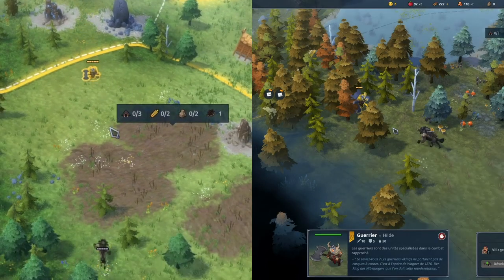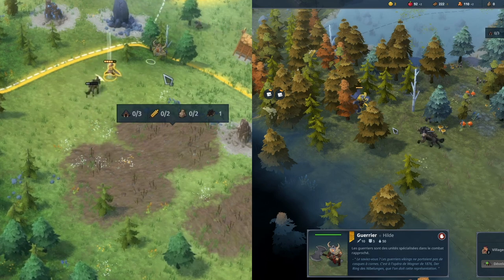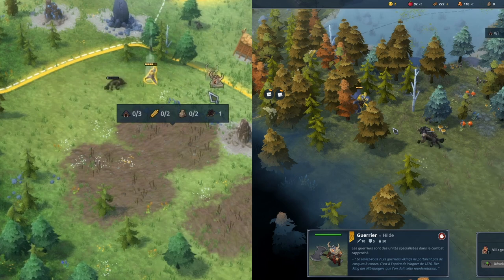Speaking of micro, when clearing a unit with a warrior it's better to hit, retreat, and press X to attack again. This way, you can exploit the attack animation and minimize the number of hits you take.